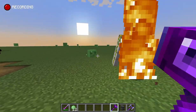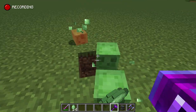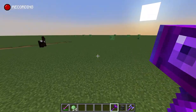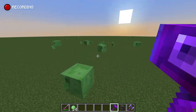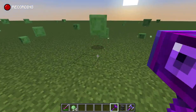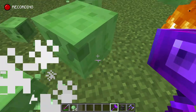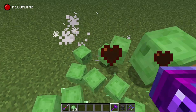What about the hammer of gravity? Let me test it out on these slimes — they do get pulled in! This is useful.